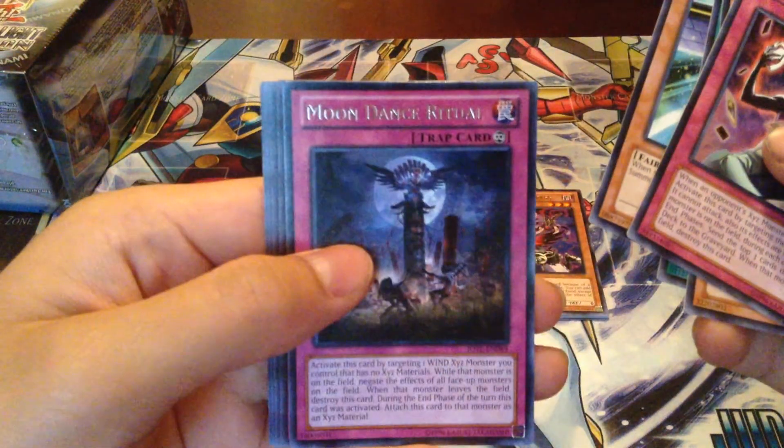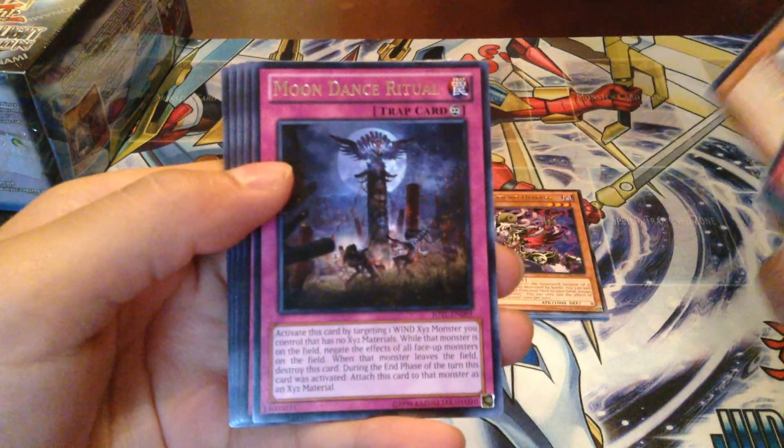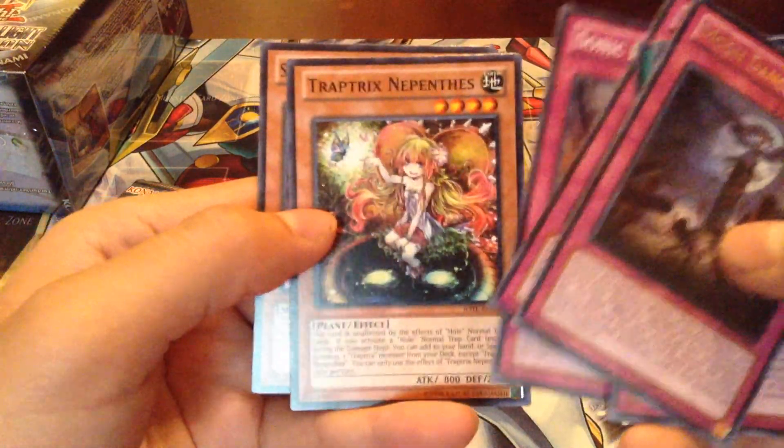A Rare Moon Dance Ritual. I don't think I've ever pulled this card — I opened two boxes of these before and I don't remember seeing this card. I also see Revenge Shuffle, Sonic Boom, Trap-Trix, and a Super Defense Robot Monkey.